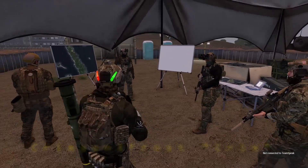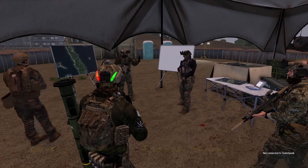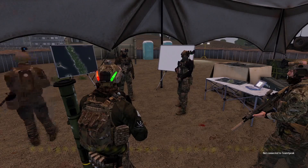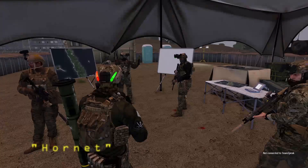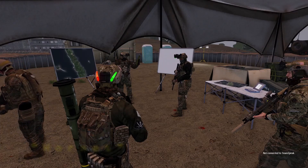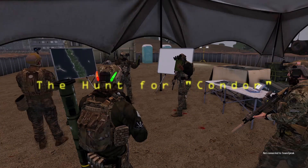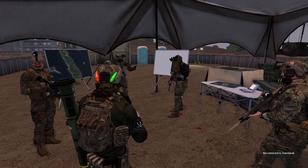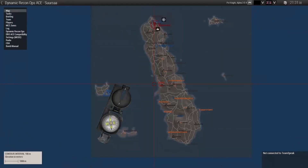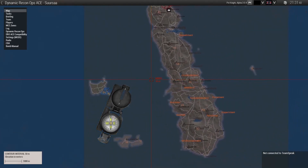Main objective is to destroy the cache and eliminate an HVT named Condor. Condor could be using a naval vessel out on the ocean. The cache is dug in within enemy territory between the market and the town of Corkala. We're going to insert either going into the water or by the shore at Hirskalio. Unknown if there are SAM sites. Estimated enemy numbers could be 50 to maybe 85.